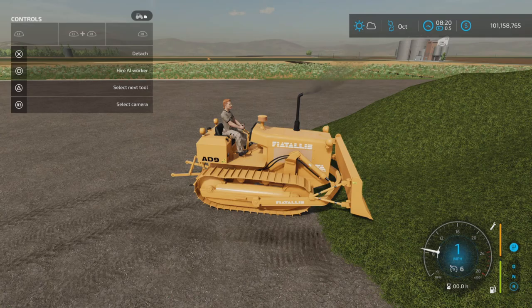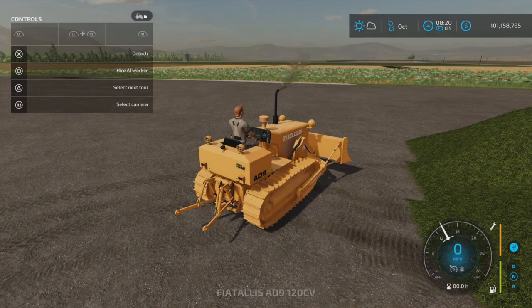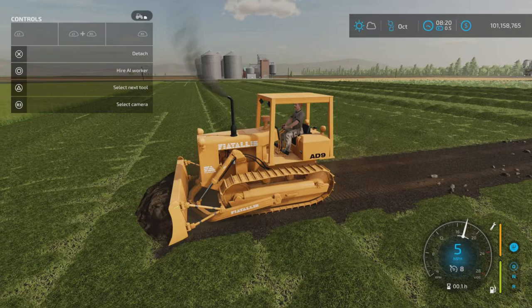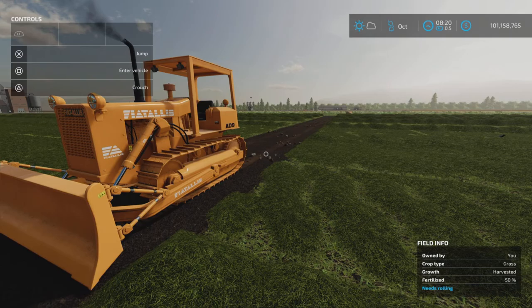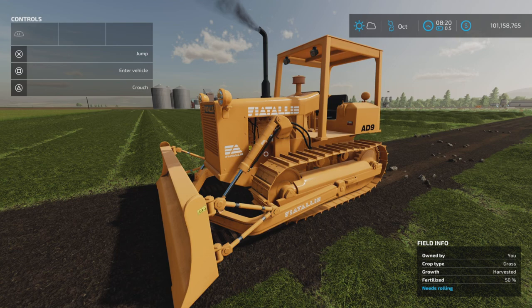Of course it still has the option for a three-point link on the back or just a hitch — that's original. The original test video is out there; this is just concerning the update. The update has added the feature of being able to create fields, which is quite realistic — dozers are used to level and clear areas for fields. That's pretty neat. That's the update to the Fiat Alice AD9 by Pepe 978, 13.78 megabytes, all platforms. I'm Lonely Farm Guy — thank you for watching, and remember, it's only a game. Till next time, bye friends!